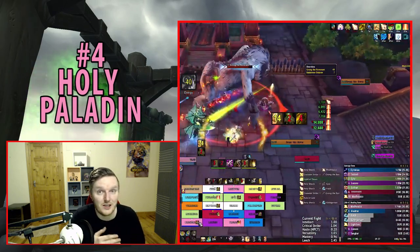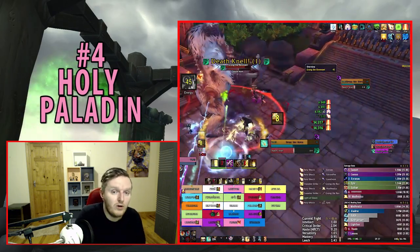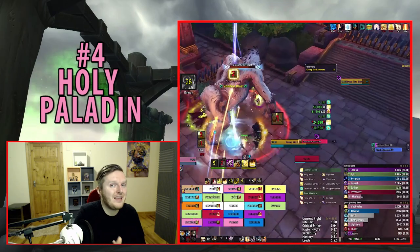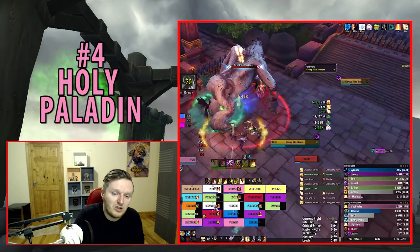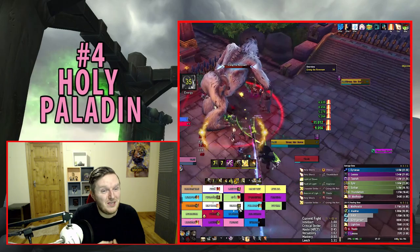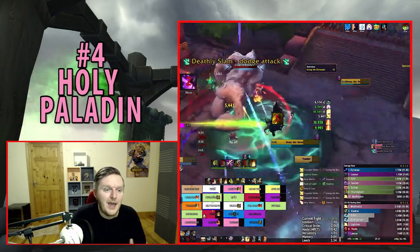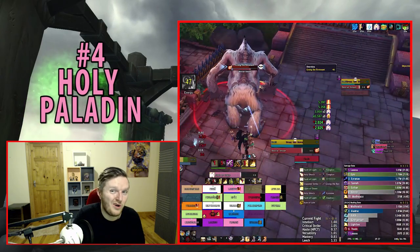Glimmer of Light requires you to stay in melee range of the boss, hitting it with Crusader Strike constantly to reduce Holy Shock's cooldown. The build is highly dependent on your cooldowns — combining Avenging Wrath with Holy Avenger is when you place the most Glimmers. Staying close to the boss can be difficult for new players who aren't aware of add spawns or boss movement.